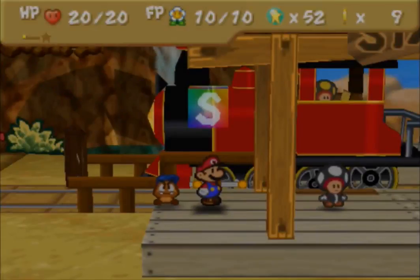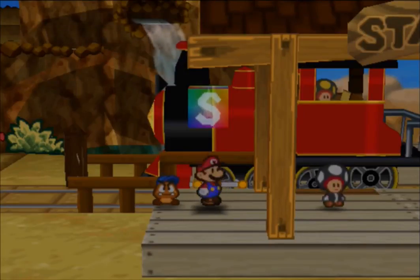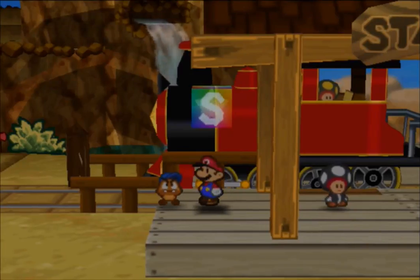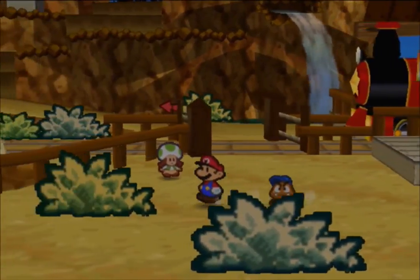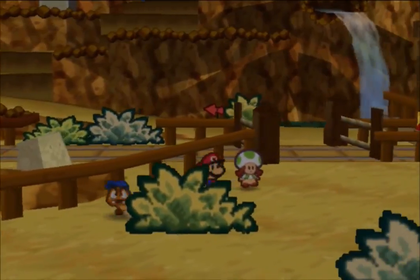Hello everybody, this is Agent B13 and welcome to another Mario video of Paper Mario for the Nintendo 64. This is part 10 of the walkthrough. We're soon getting through this game. Last episode we reached Mount Rugged and we talked to this paratrooper called Parakary who's lost some letters and asked us to go and look for them, so that's what we're going to be doing in today's episode.